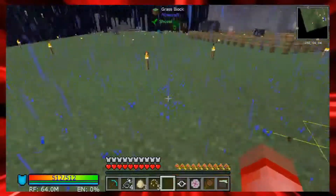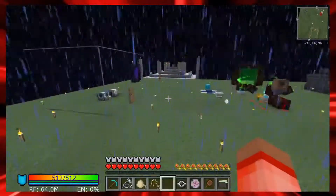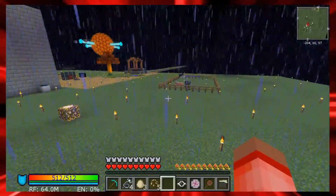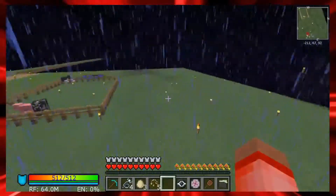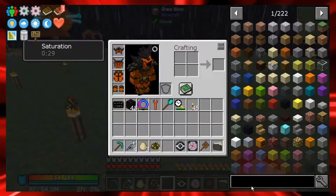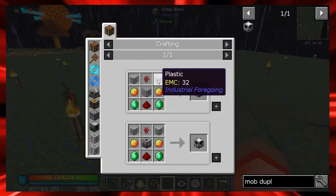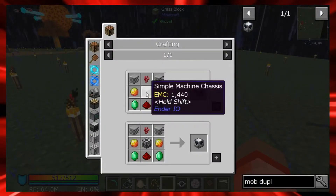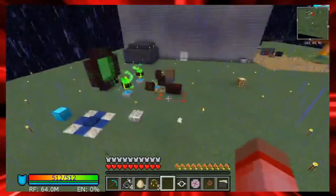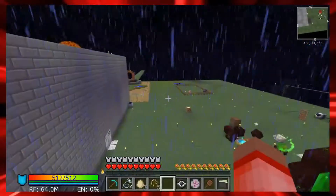I can probably use non-hostile mobs - I see pigs and chickens over there - but I kind of want to use zombies. The mob duplicator recipe is just plastic, magma cream, a simple machine chest, redstone, nether wart, and emerald. We have all of that from things we made earlier - they were already all in my crafting table, so there should be no issues there.